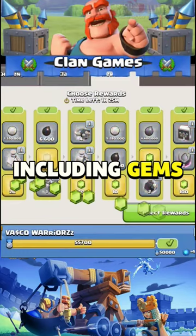Number 1: Completing Achievements. Achievements are the easiest way to earn gems in Clash of Clans. Together, completing all of them grants you a total of 8,687 gems.